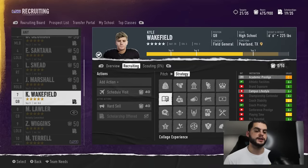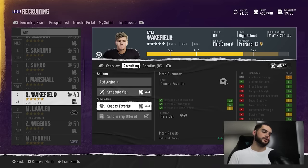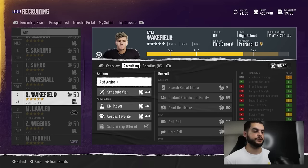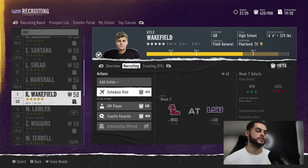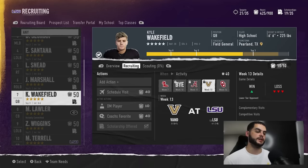In my eyes the things that are king are: check what interest level you have, always get the hard sell in there, and get it in early using some of the other methods I've covered in other videos. Get the hard sell in, then add the 10 as a complementary piece to your recruiting strategy. You can also add the 5 and schedule a visit.